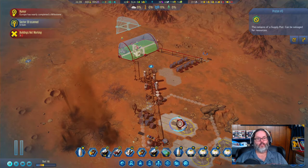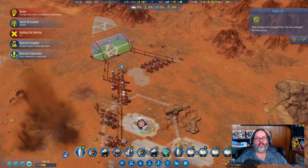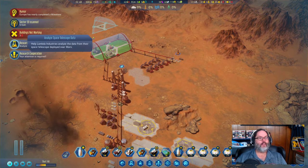That's 100 electronics. The 100 electronics, remember, is what we're going to need for our rocket. Let's see — we just finished our research of the telescope.